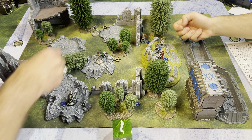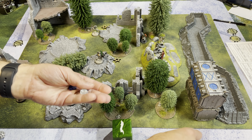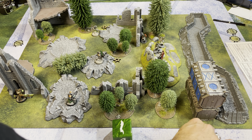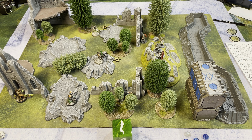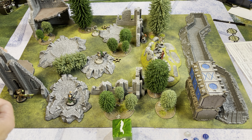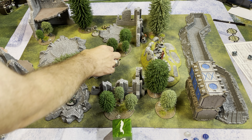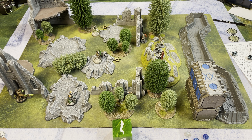We go into cleanup phase — remove all move tokens. Both players spend a command point to increase initiative. Son rolls 10, host rolls 11. Round 2 begins.